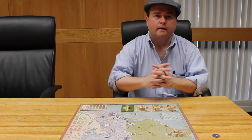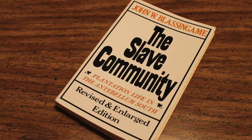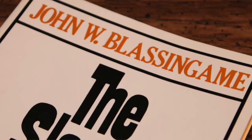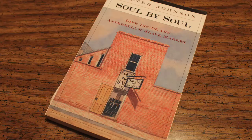If you're interested in learning more about the institution of slavery in America, we recommend you check out the following books on the subject: Bound for Canaan: The Epic Story of the Underground Railroad, America's First Civil Rights Movement by Fergus Bordewich; The Slave Community: Plantation Life in the Antebellum South by John W. Blassingame; The White Man's Burden: Historical Origins of Racism in the United States by Winthrop D. Jordan; and Soul by Soul: Life Inside the Antebellum Slave Market by Walter Johnson.